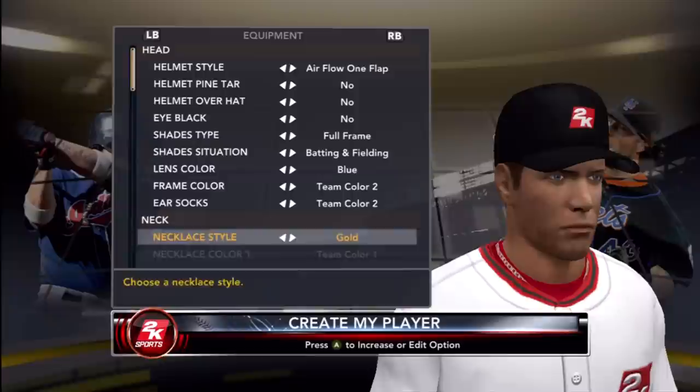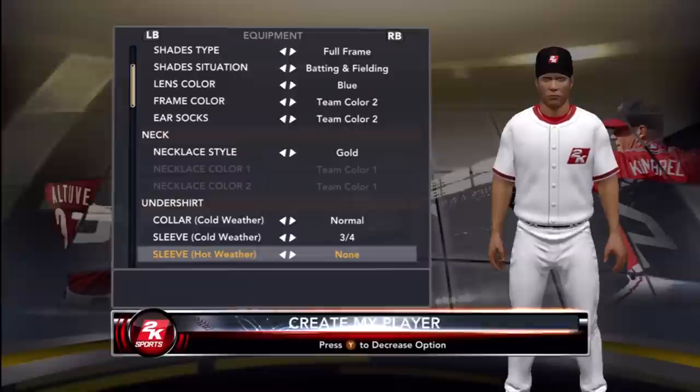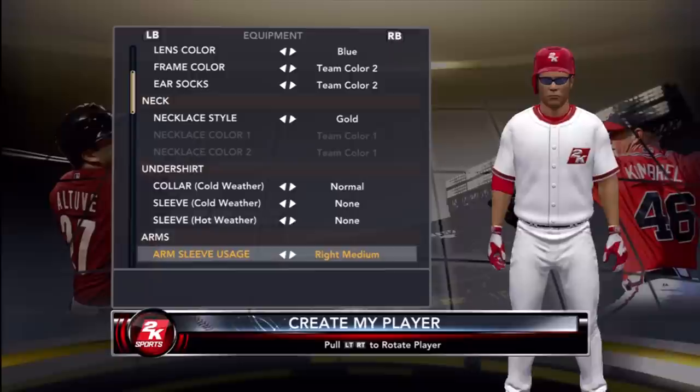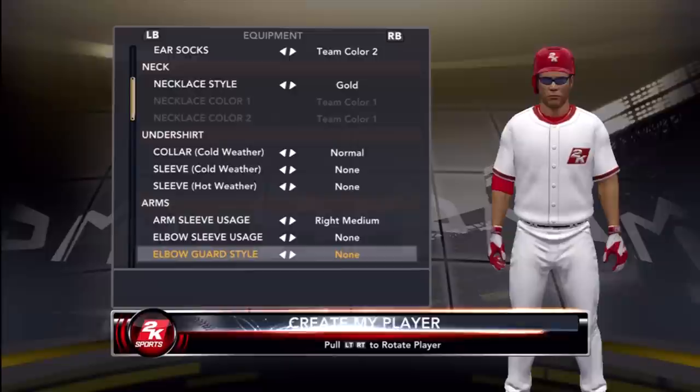For the sleeves I decided to give him long sleeves. In hot weather I'll probably give him three-quarter sleeves or short sleeves — actually, three-quarter sleeves. For the arms I'm going with right medium.